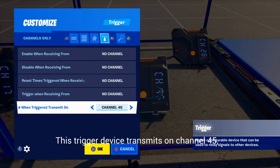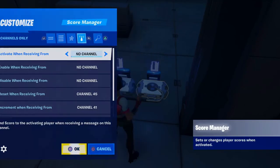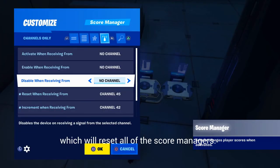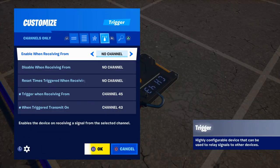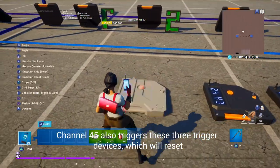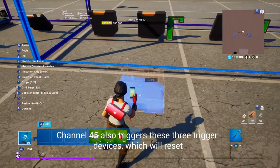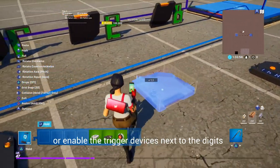This trigger device transmits on channel 45, which will reset all of the score managers. Channel 45 also triggers these three trigger devices, which will reset or enable the trigger devices next to the digits.